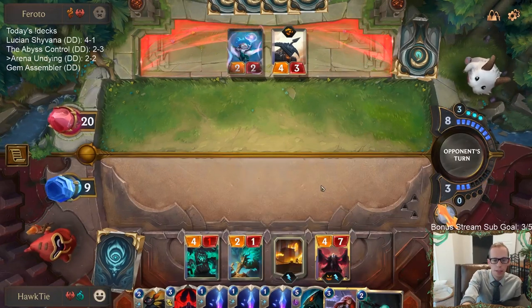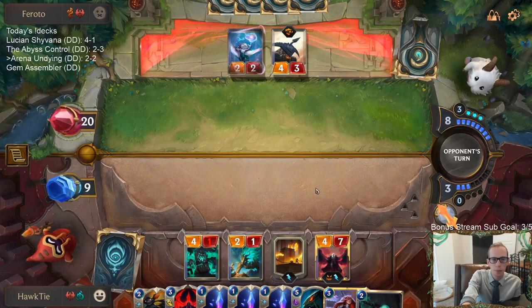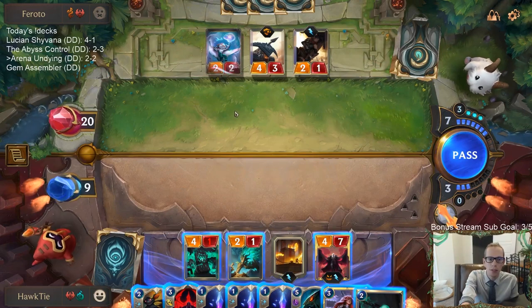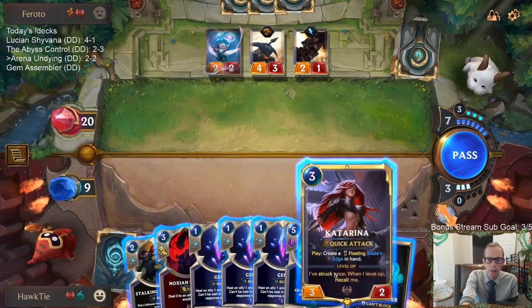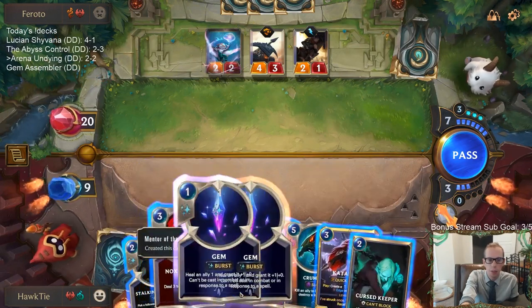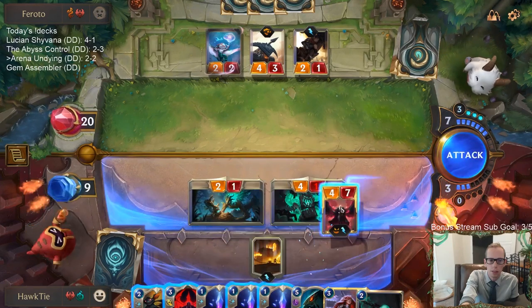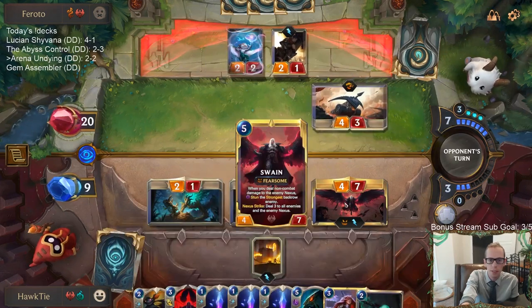Hopefully they don't have anything to block Swain. They can't block it — they have the 4-3 but we have Noctrine Fervor to kill the 4-3. I'm hoping they don't have anything else to block. We know they have one unit still. I wish I had one more mana so I could play Katarina and then Blade's Edge their Nexus and stun this thing. Maybe I don't even Noctrine Fervor stuff — maybe I just attack. And then I just use gems and heal the Swain.